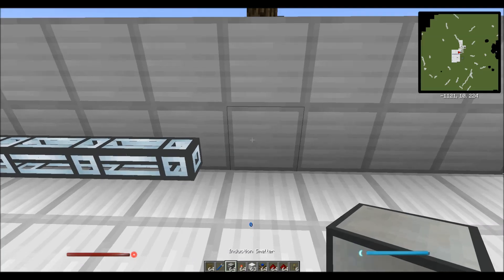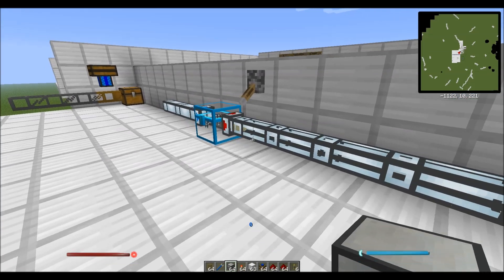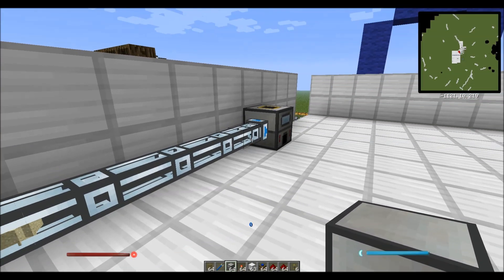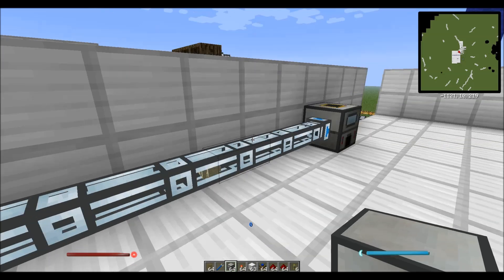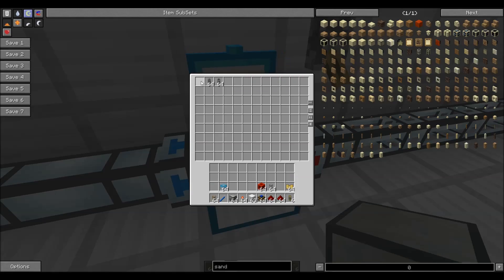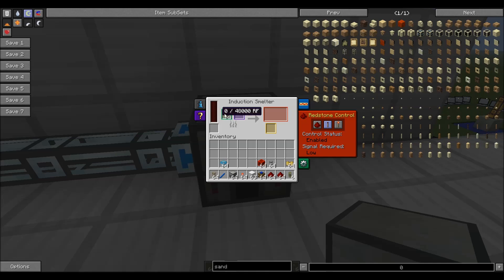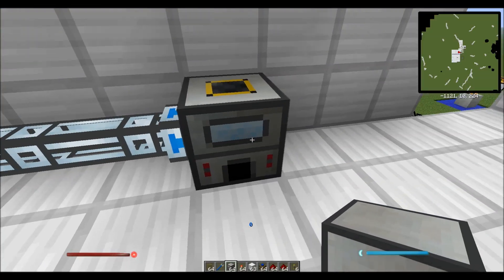I'm going to go ahead and drop an induction smelter down. An induction smelter will not use pipes, but it can use sand. So you can watch and see what happens — the sand works its way down. Pretty cool. This allows for some really great systems. Since item ducts cannot go to the induction smelter, they do not get sent — they stay in the chest.